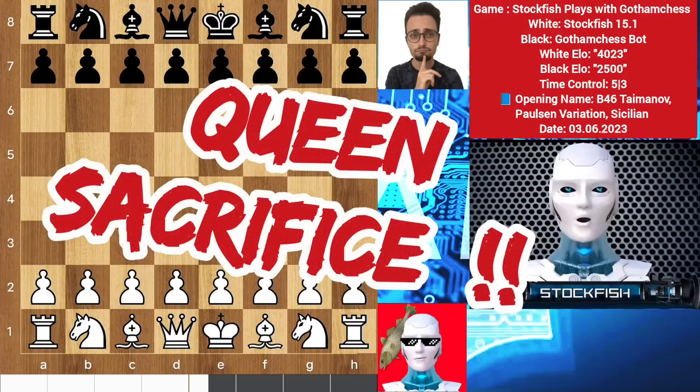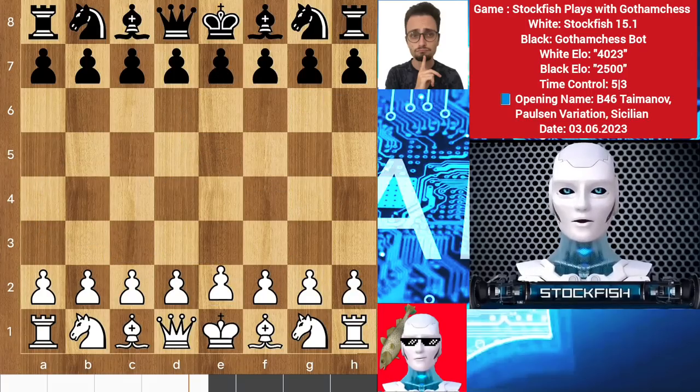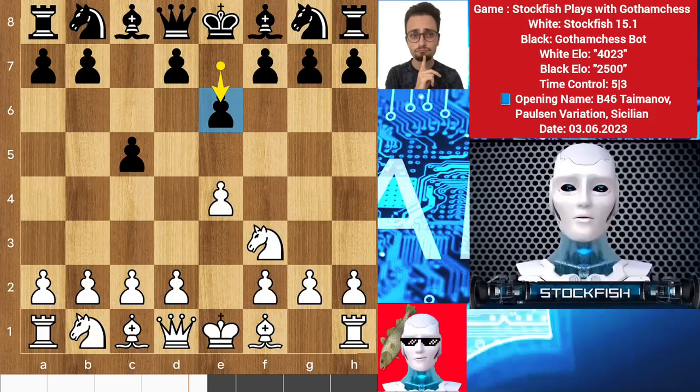Above that, I sacrificed my queen for a knight against him. I started with e4, Gotham played c5, knight f3, and he chooses to play e6, which is called the French variation of the Sicilian defense.